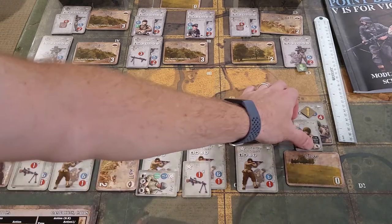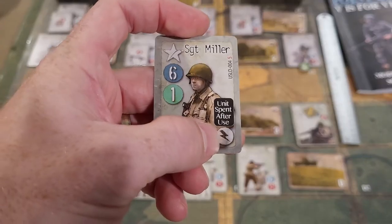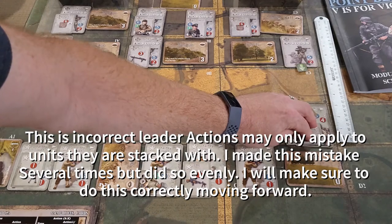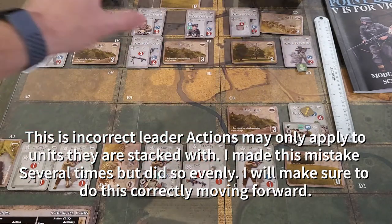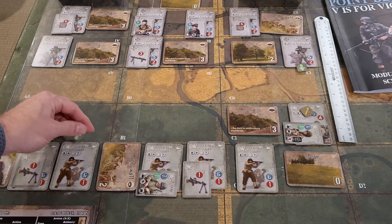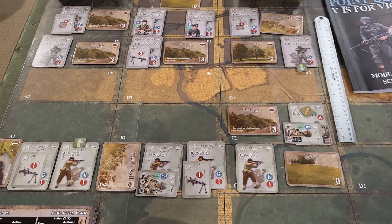I'm going to use Sergeant Miller's leadership ability for a unit action - he gets put down as spent. We're going to take this infantry squad and move him into sector A1. Everybody's good there, and that'll be it for that impulse. We draw up to our hand size.